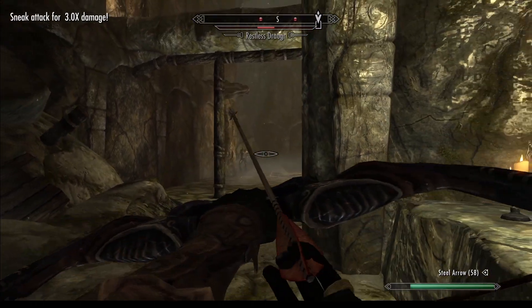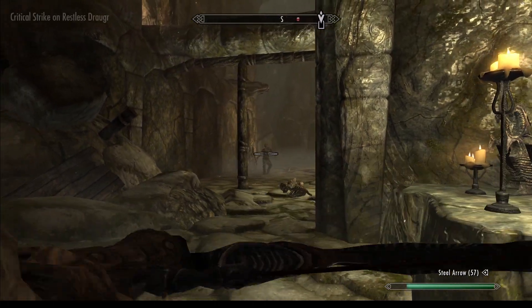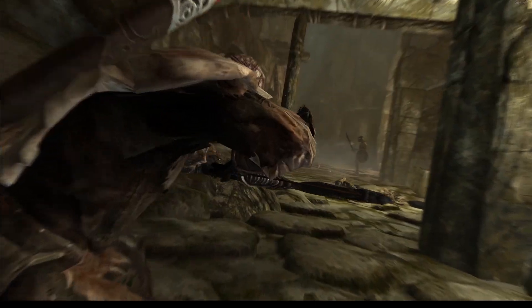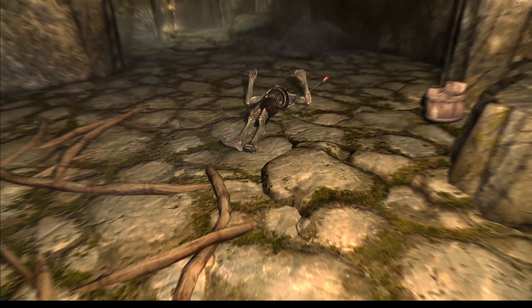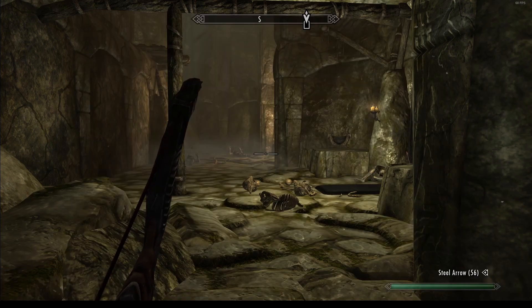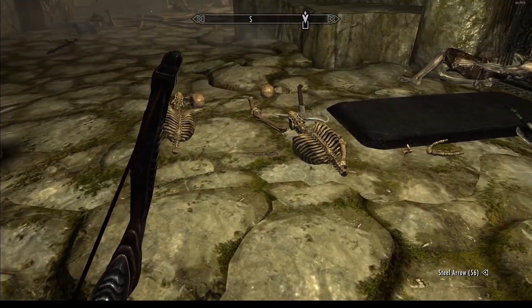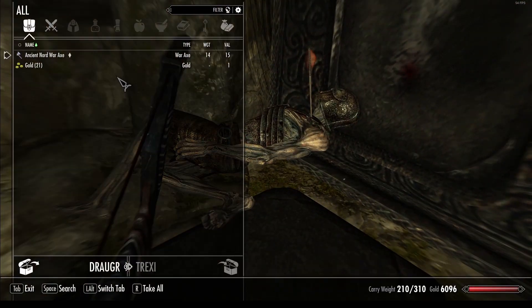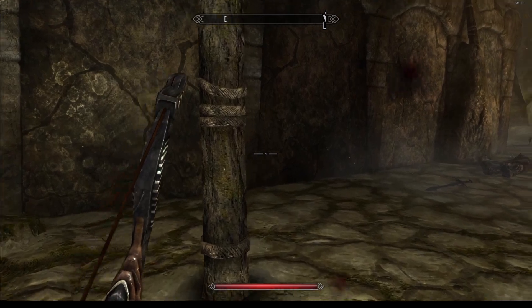I don't know how I hit that but I took it. So the ebony - wait, I have to look at this. I don't change a thing. But we are very powerful at this point. The only thing killing us in this dungeon is not the physics, I think.